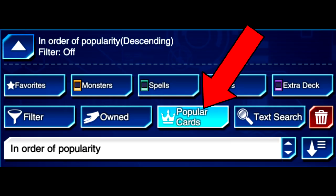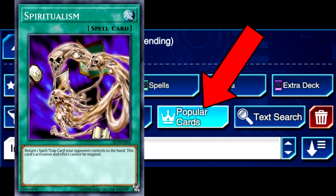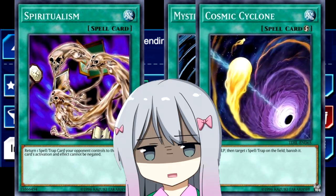Secondly, please do upgrade the obvious stuff in these decks, as they are obviously budget lists. So if you see a bunch of cheap back row or back row removal, please do the obvious thing and upgrade it to the currently more staple generic ultra rares if you have them. It doesn't take a rocket scientist to work out what these upgrades are — just check the popular tab in game. I don't want to see anyone using a Spiritualism when they own a copy of MST or Cosmic Cyclone.